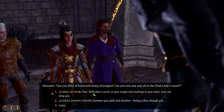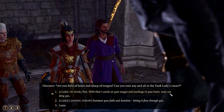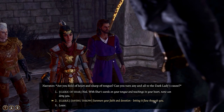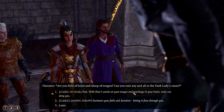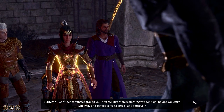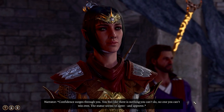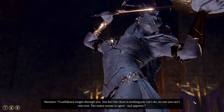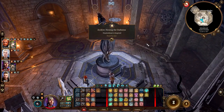We could just nod — 'With Char's words on your tongue and teachings in your heart, none can deny you.' Or we could be stupid and try something else, or just leave. Well, we're a cleric of Char, let's do this. Confidence surges through you. You feel like there is nothing you can't do, no one you can't win over. The statue seems to agree and approve. 'Acolyte Honing the Darkness' — Shadowheart is inspired. Gained a little bit of experience there.